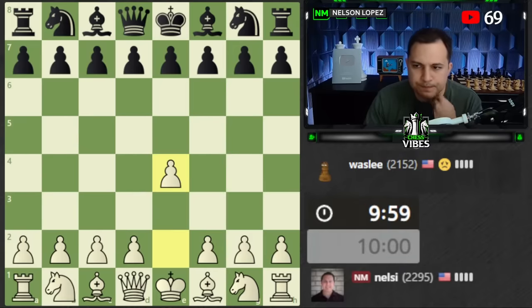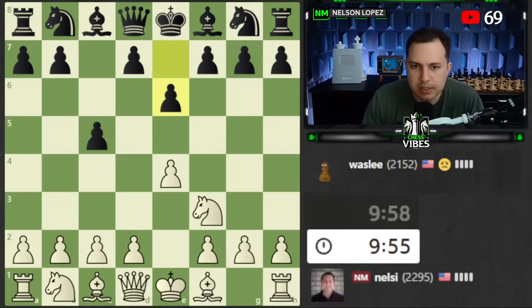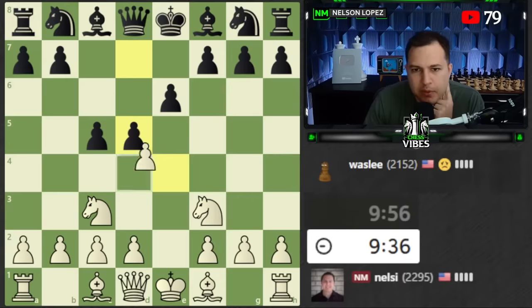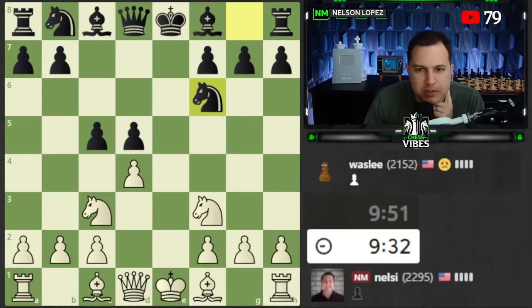Okay, e4 - Sicilian already, off to a pretty good start. I'm comfortable against the Sicilian. They go e6, which is unfortunate because I like bishop to b5. I'll play knight to c3 and give my opponent one more chance to play knight c6 - they don't do it, they play d5. So I'm not really in my preparation here; this isn't something I'm familiar with. I'll just play natural moves and try to get past the opening phase.